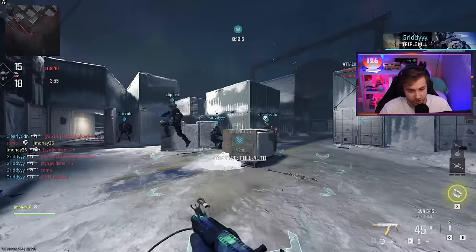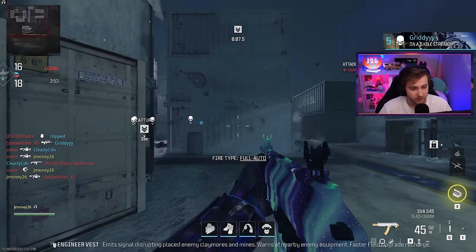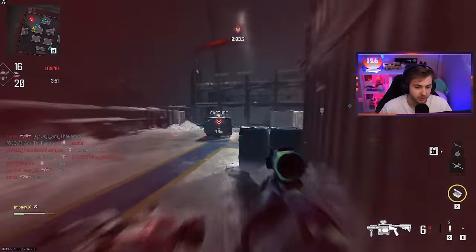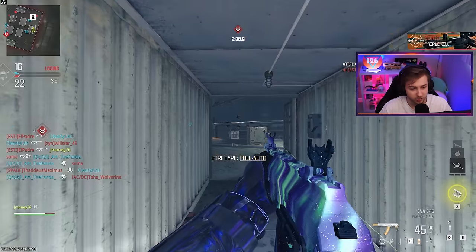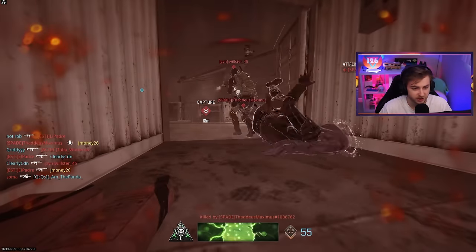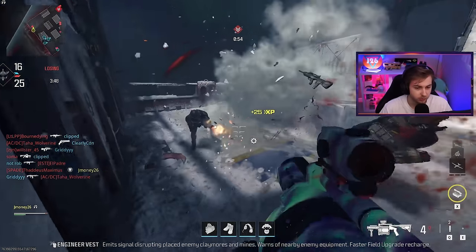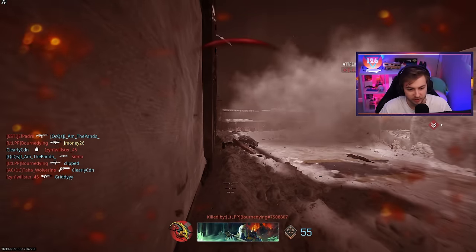I just really hate challenges that depend on what the other team is doing. It's different from getting headshots — that's whatever. But things like getting kills behind cover or taking out a very specific thing, it's just stupid. It's not even difficult to do; you really have to collaborate with the other team to get it done officially.